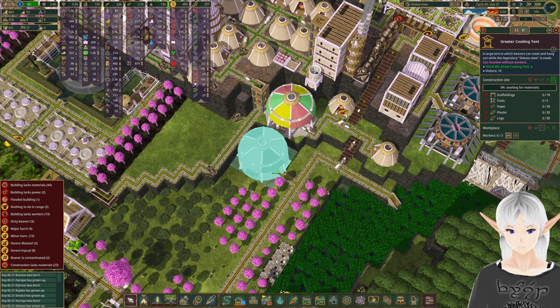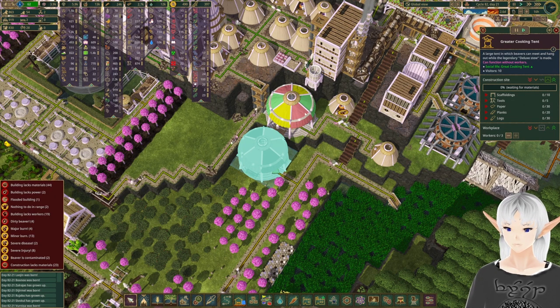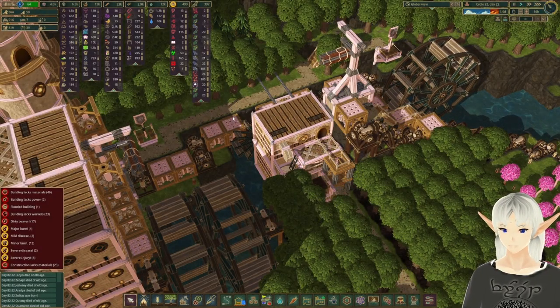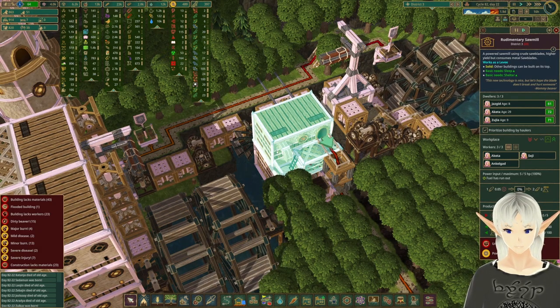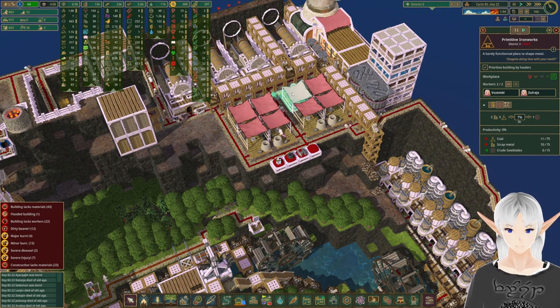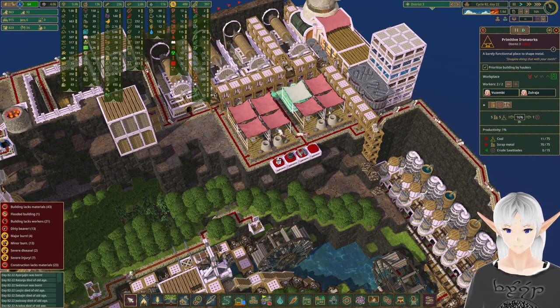It doesn't require anything too special. Let's say that is very high priority. Once this gets in here, we'll switch this one out, lower it down, and put in a whole new ladder system. I noticed that we're not making a lot of planks, so I went to check on our two sawmills and noticed we're out of saw blades. I went up and changed these — one was making saw blades, but two of the others were making tools that we don't currently need, so I switched them over.